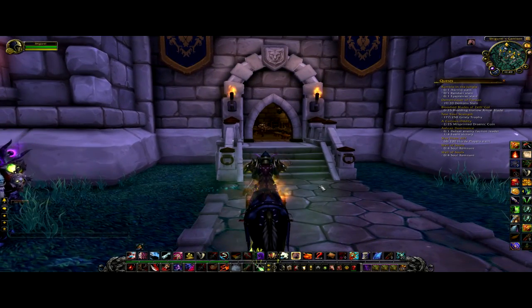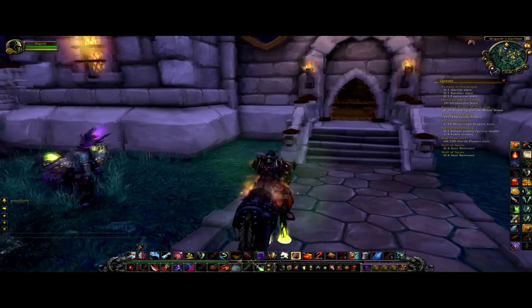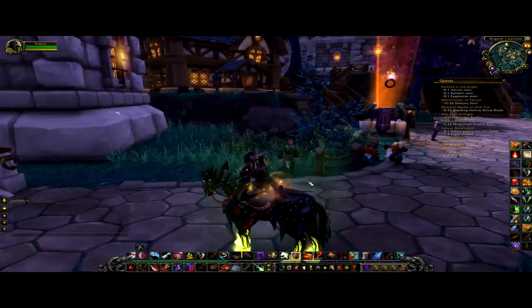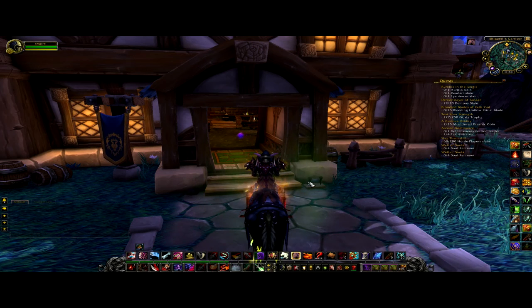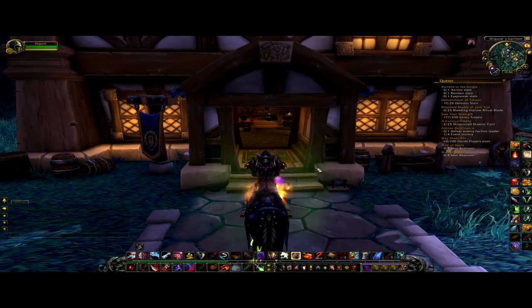Next building you need is the Barracks. You want to get it to level 3. If you're just leveling up a character or gearing them up, getting a bodyguard is helpful but not necessary. What is necessary from the Barracks is that once it's level 3, you get 5 additional followers — and you're going to want lots of followers. You get them at the Inn. You want to get the Inn to level 3, though you only need it at level 2. They say you get more treasure hunting missions at level 3, and that's going to be the main source of your income.